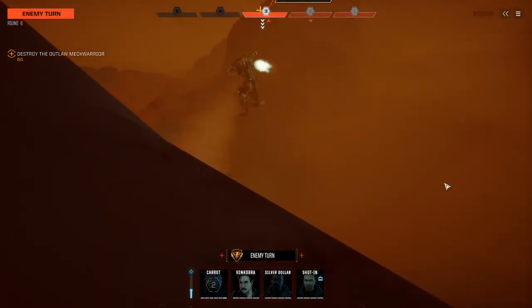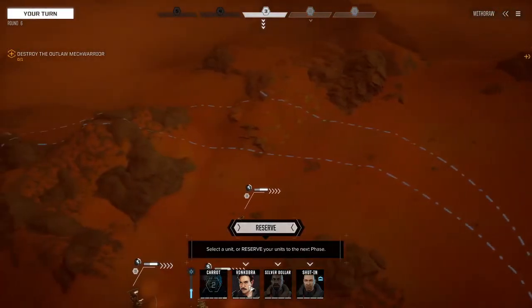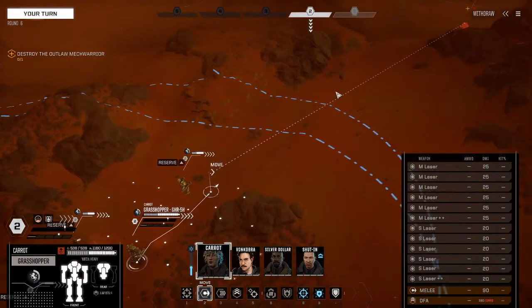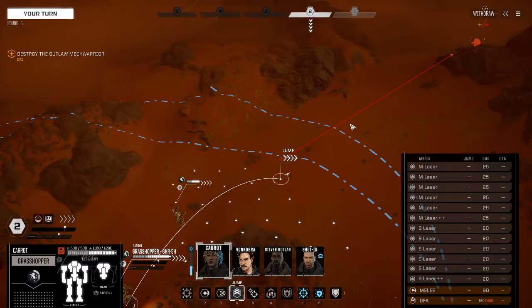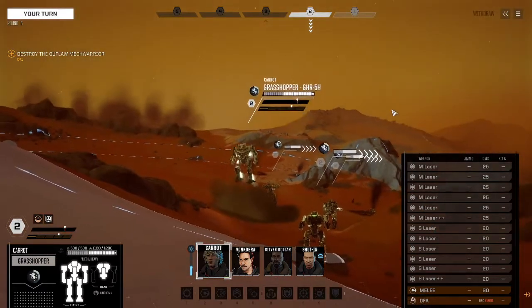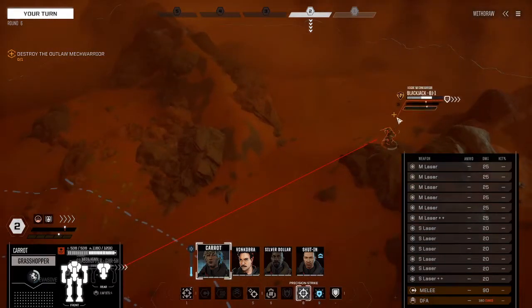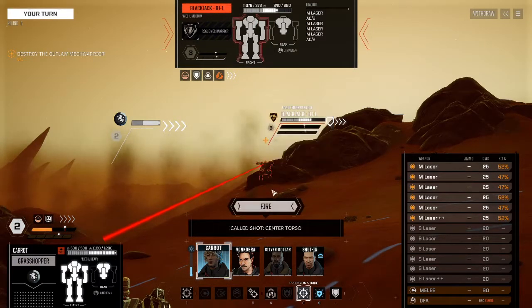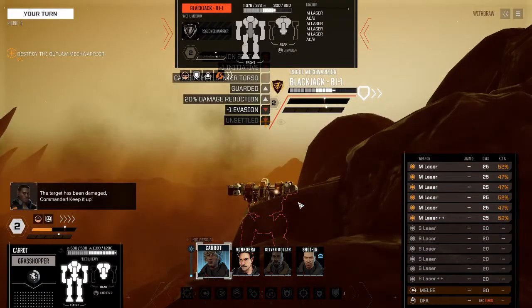Straight on to the next job — get some new recruits in there, and not get them killed this time. Next job: Burden of Proof, ambush convoy. We've got battle, ambush convoy, battle, insurrection, interception. We should probably do one for the Arano Restoration. Let's do it — ambush convoy. Is it worth getting that much salvage? Probably not; let's go for two of eleven. Let's change up our lance.